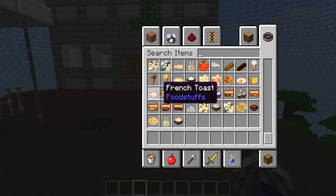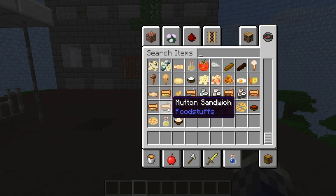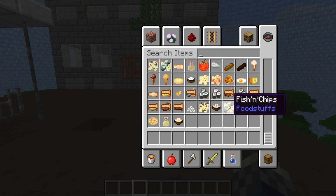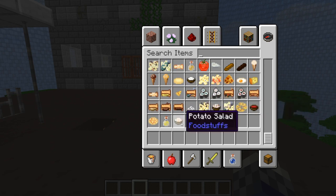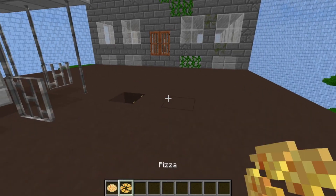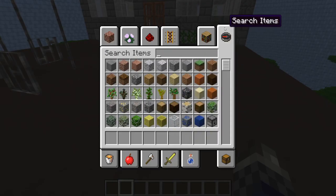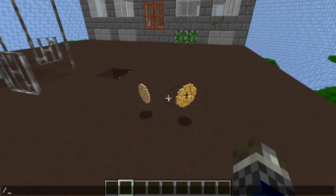There's rice, potato chips, pumpkin pie, french toast, ice cream, potato salad and a whole range of sandwiches and many more food types. It's a simple food collection edition mod but with balancing and a little work on the hunger system to accompany it, and it's worth checking out if you're trying to decide which food mods you want to add into your game because this is a top contender.